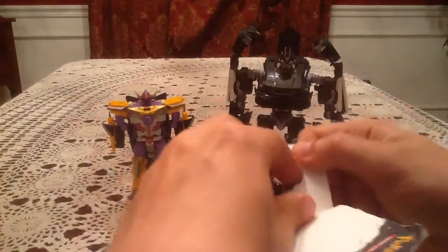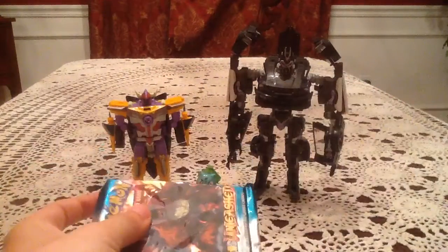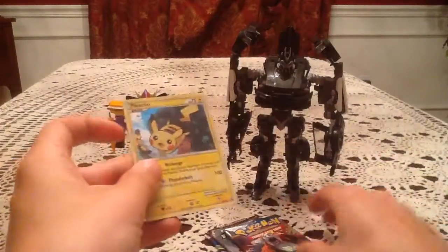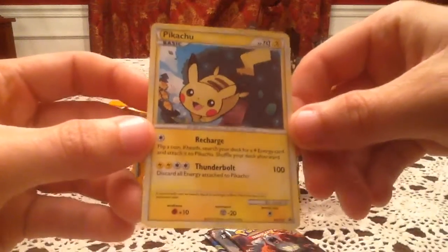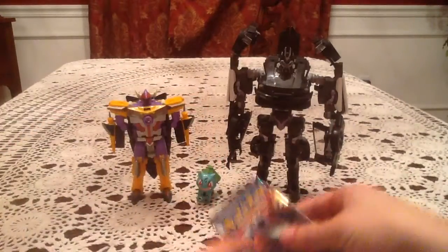So today I have Energon Sharkticon, the little Bulbasaur, and a Human Alliance Barricade from the Revenge of the Fallen toy line. And there's that special foil Pikachu that's in every single one of these things — HeartGold SoulSilver promo number three. Not much else needs to be said, so we'll put that on the side.